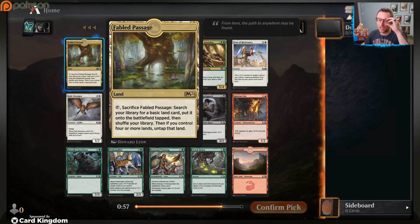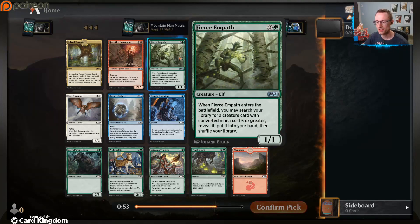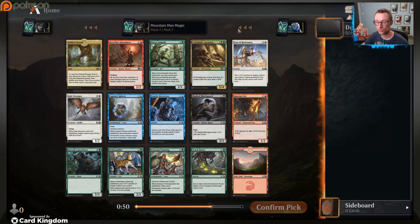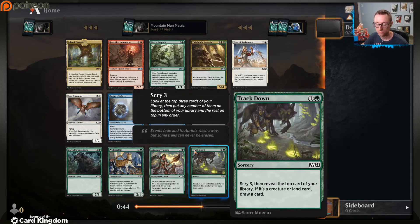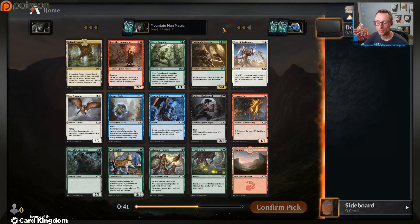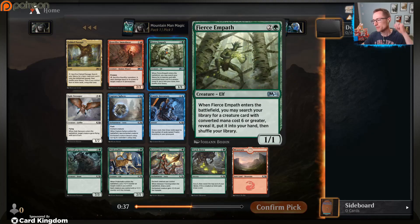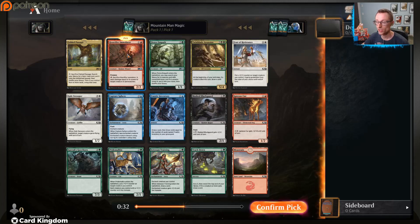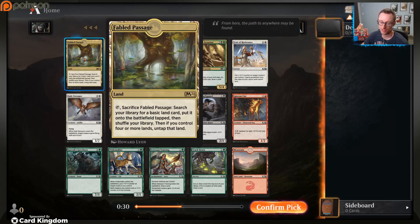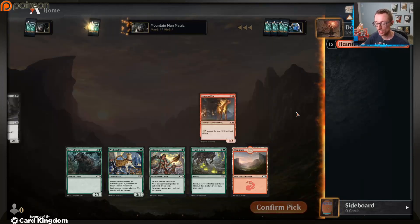Not terrible, helps us splash. Heartfire Emulator - big fan of this card. Fierce Empath - like that card as well. Twin Blade - good card but it's gold, usually don't want to start with that. Feeder, Resistance, Capture Sphere, Pride Malkin, Track Down - there's a lot of good playables here. Fierce Empath is up there but I don't like taking it pack one pick one. Heartfire Emulator feels like just a really good card.